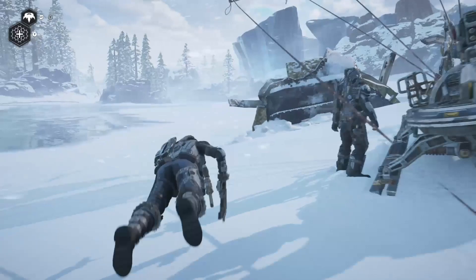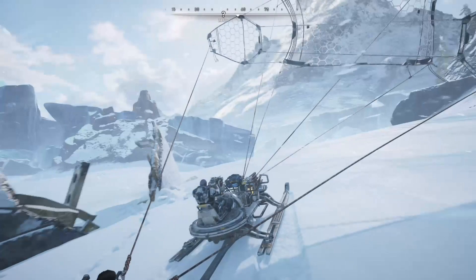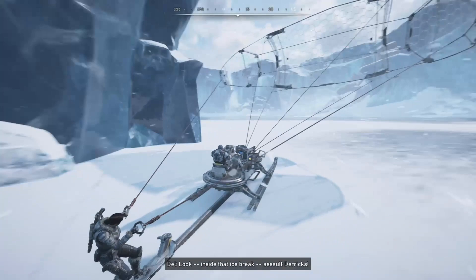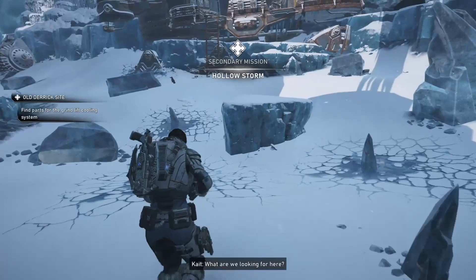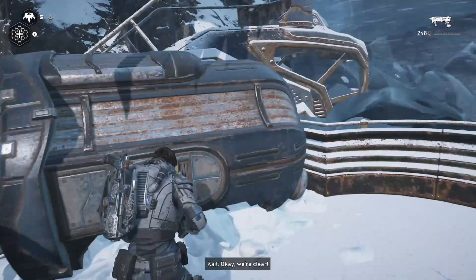Once collected, get back in your skiff and continue heading north towards the northernmost derrick site. Just around the corner up ahead, once you get off your skiff, speed up the hill towards the objective. On the right hand side, on the dead person, you will find your next collectible. Then heading into the area of the wall to the left, destroy the icicles that are presented in front of you, allowing you to collect the component hidden behind them.